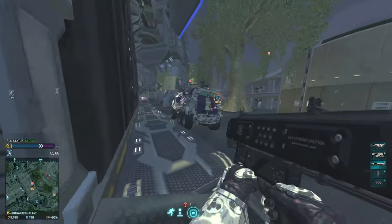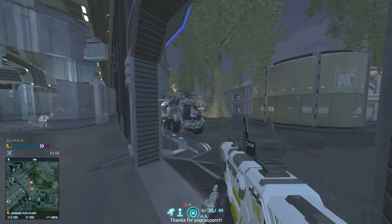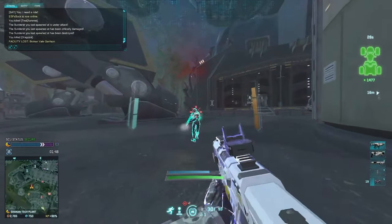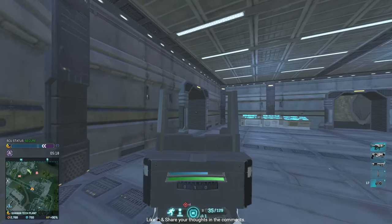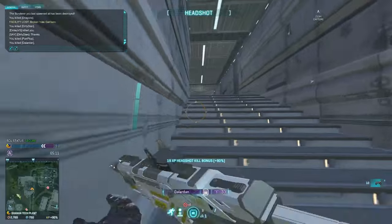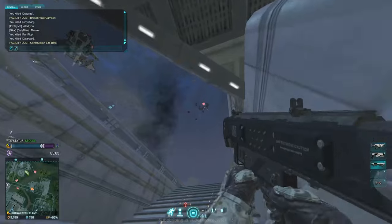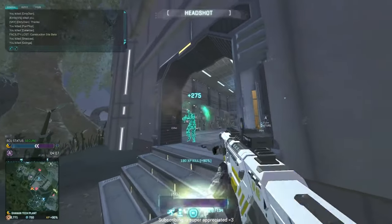One viable option is to rat bases: use a Scythe with an ejection seat or a Valkyrie, pilot yourself to a base, get out, and start capturing it. Try to point-hold it by yourself and get as many kills as possible before the enemy takes you down. This is good for certs because you'll have guaranteed opposition, certs from capturing the point, and certs from holding it. Keep in mind the lattice system means you can only capture territory connected to one of your bases, and the enemy must not already be capturing it.